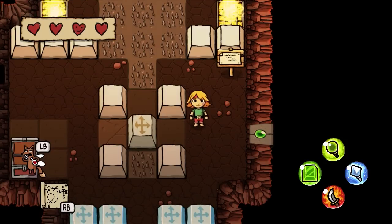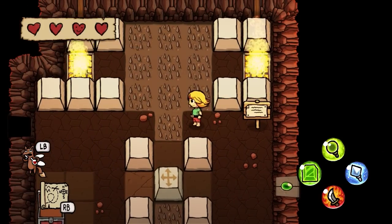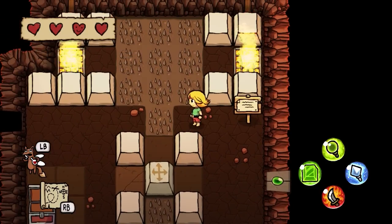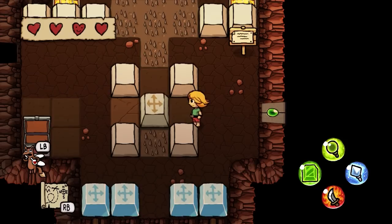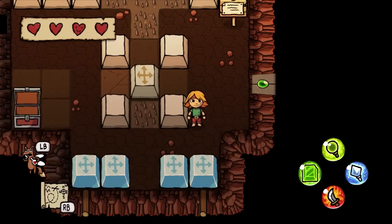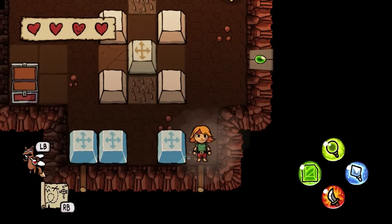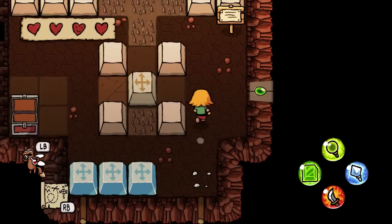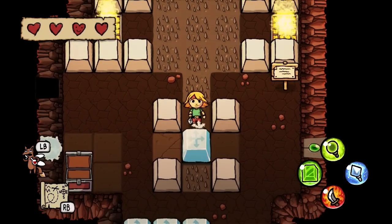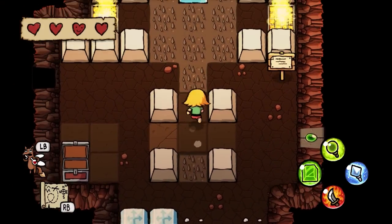For starters, what I would really like — and not just like but need — is to get this block up there. I just need to push it straight up. There's nothing I can do with these blocks down here other than get them out of the way; I can't get them up anywhere. But what I can do is get it down, then I can break that, then I can shove it up and we are good.